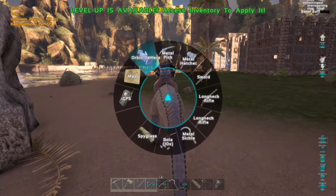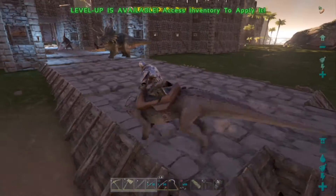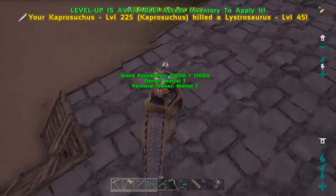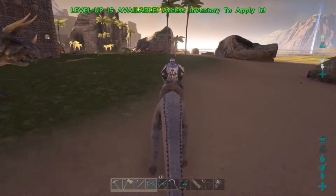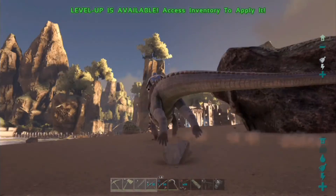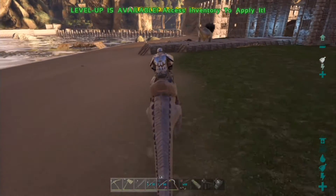That is cool — it gets it in its mouth, that is pretty cool. Let me pick it up again — I killed it. Let me find another one quick. There we go — can we do it with a Dillo? Yes, we can pick a Dillo up! While they're in the mouth you can actually bite-attack and kill them — it's like the Argentavis picking them up in its claws and attacking them. That is a pretty cool feature.